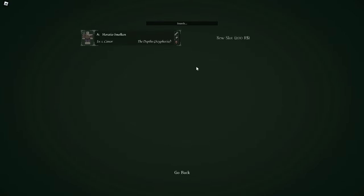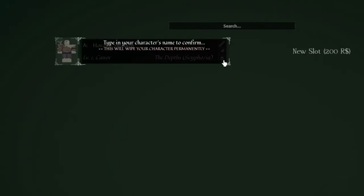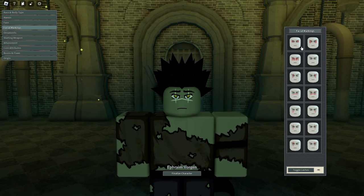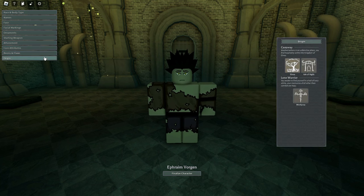We are here in the game right now, and I feel like the best way to do this is to make a whole entire new character, so let's just delete this one. We are going to make a completely new character. Let's just pick the default for everything. We'll keep things like that, and let's finalize the character.